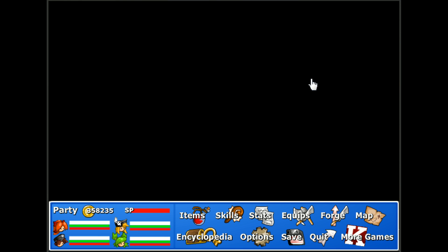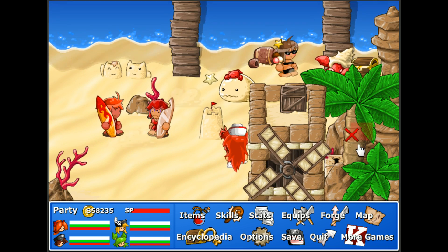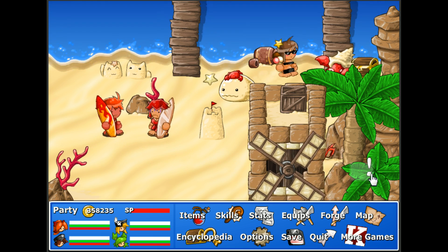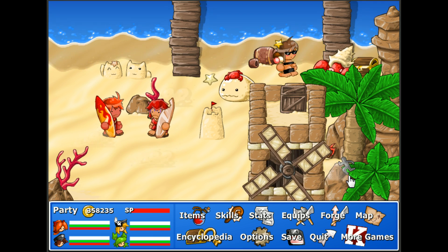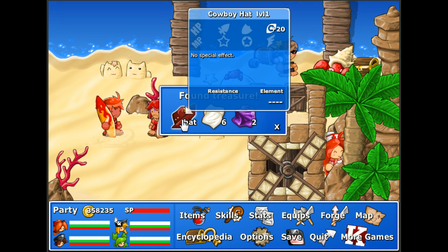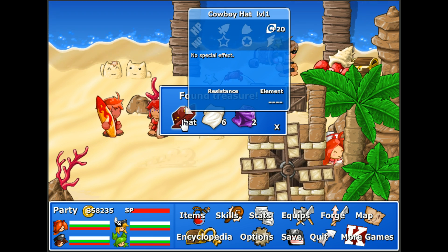A few more treasure chests to grab. I'm going to open this, which leaves one left. As I was looking around, I spotted it over here. I figured this one may be a good one to grab because it's kind of out of the way, kind of hidden. A hat — cowboy hat — but no special effect. Gives a lot of accuracy.